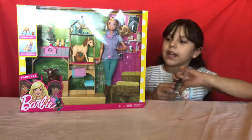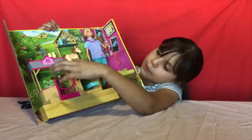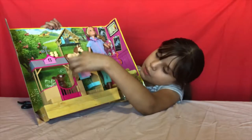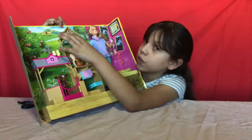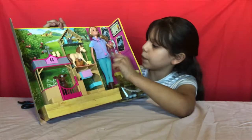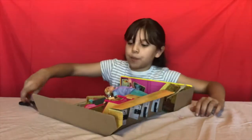Now we're going to open the barn set. Here's the cow, and it comes with a stable right here so it won't escape. It also comes with lots of things like a cast and food for it, and the barn is here too.